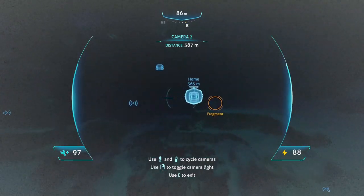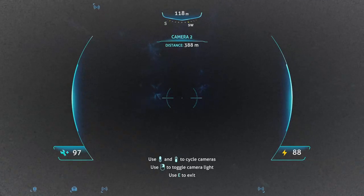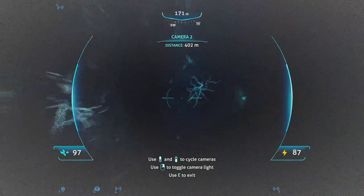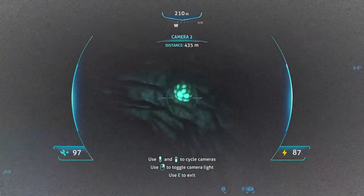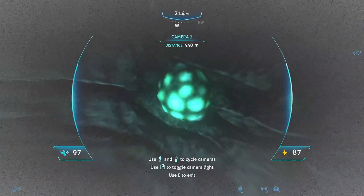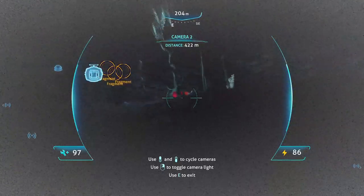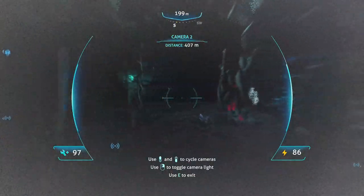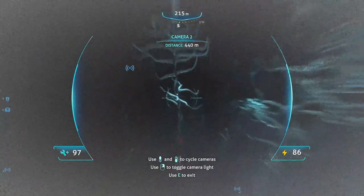This here is the blood kelp biome. Now this is a bit of a scary place, but I need to come down here. This little thing is a gel sack — this should get me the ability to craft arrow gel once I get those. We're also going to collect some blood oil so we have some on hand. For some reason I'm not seeing any of the spookies.